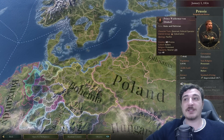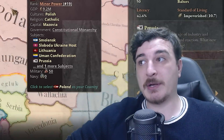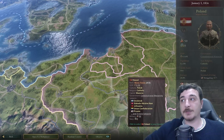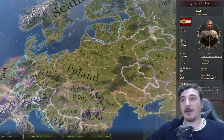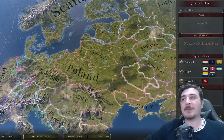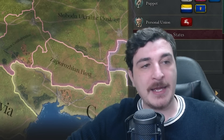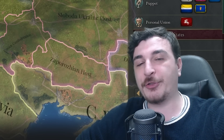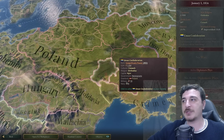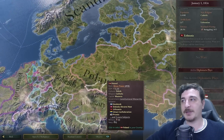Prussia does exist — Prussia is instead a puppet of Poland. Prussia never stopped being a puppet of Poland. And Poland, as a consequence, is massive. Everybody here is basically a subject of Poland — we've got Slobodan, Ukraine Host, Zaporozhye Host, Uman Confederation, and Smolensk and Lithuania under the Poles.